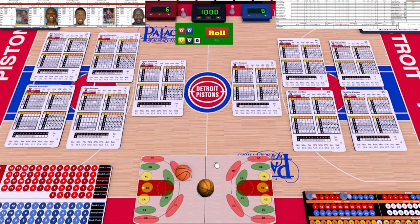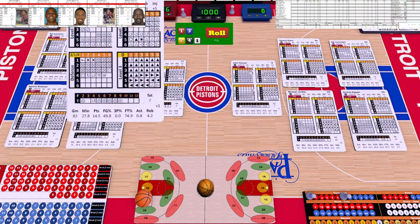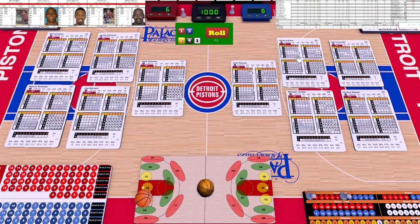Jordan just scored, so it's Pistons' ball. James Edwards gets the white die roll — one, three — down to one A. It's Edwards and Horace Grant level one. Joe Dumars is a two, so they'll have the one. Grant level one is a one, so he's got a four and the advantage. Looking at two-four down the orange-black, two-four is the square box — a foul on Horace Grant, one through three, shooting foul.